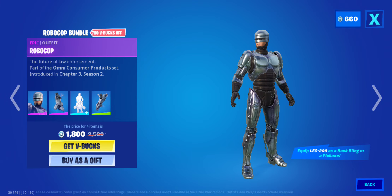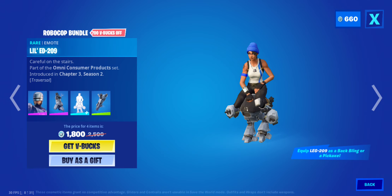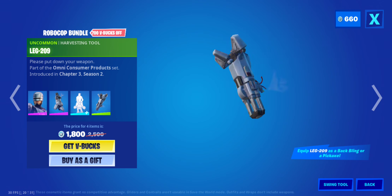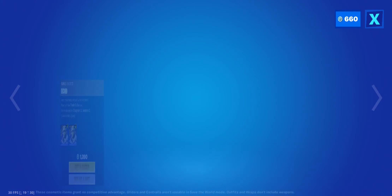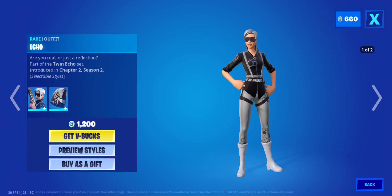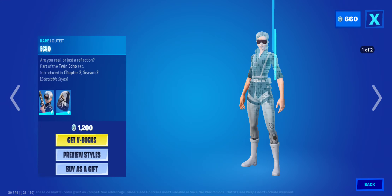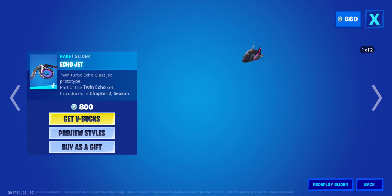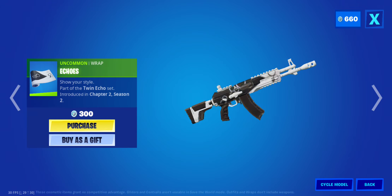We have the RoboCop bundle. It goes with RoboCop, ED-209, and the ED-209 harvesting tool. This is also back with the truck pack backbone. The Echo's wrap.